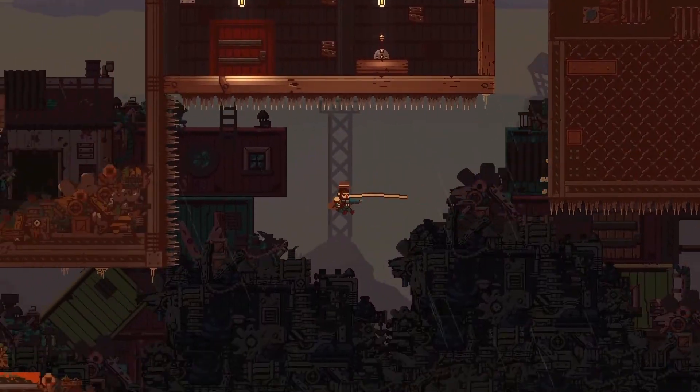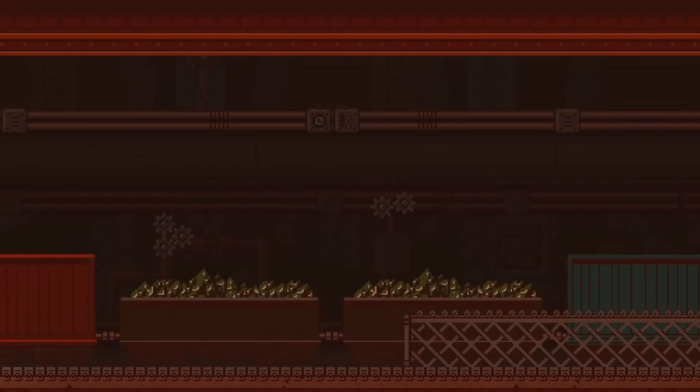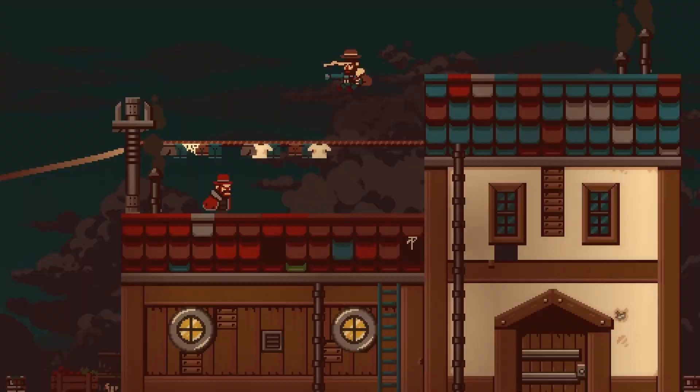Gunbrella is a 2D side-scrolling action platformer and sorta Metroidvania set in a pixel art filled Nordpunk world, following a gruff woodsman on his quest for revenge. Also, the gun is an umbrella. That feels important.